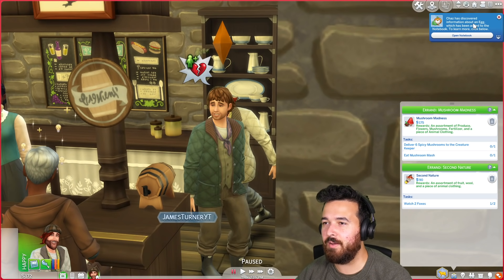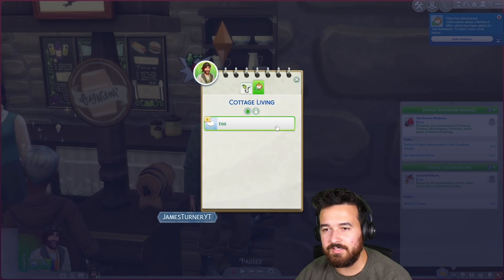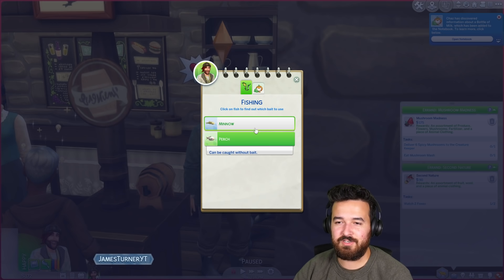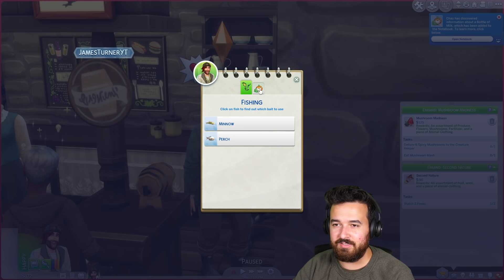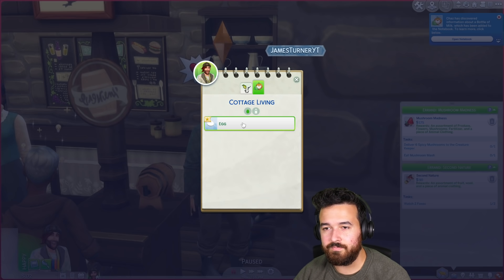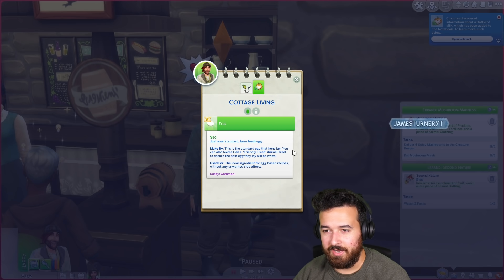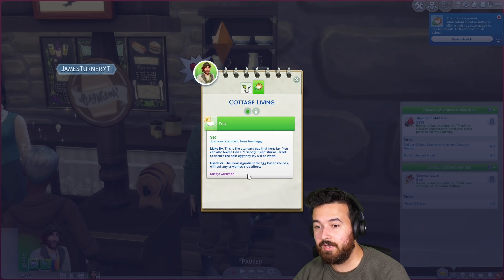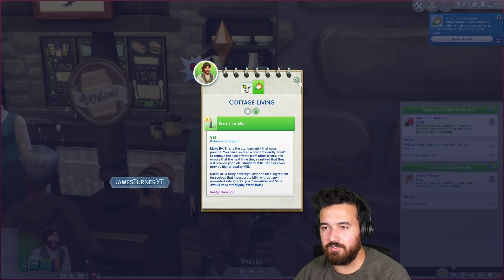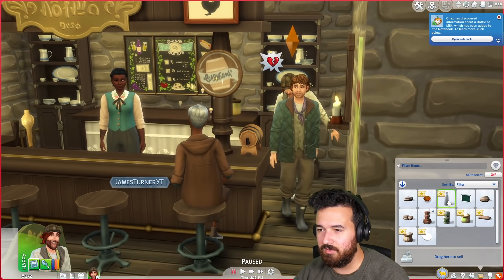Chaz has discovered information about an egg, which has been added to the notebook. I guess he gave me an egg — just a standard egg. So fish like doesn't tell me anything, but here we can find information about all this. We can make an egg by having hens and using friendly treats, we can use it for cooking. He also gave me a bottle of milk — standard milk that cows provide. You can feed a cow a friendly treat to remove side effects from other treats, and use it for a tasty beverage. So this guy gave me $90 and he also gave me some milk, sugar, and minor growth fertilizer.